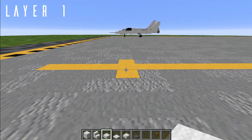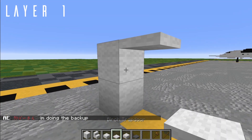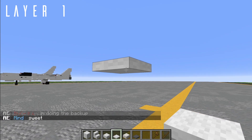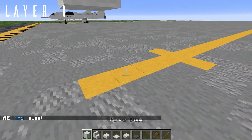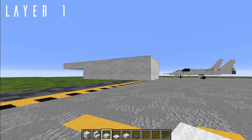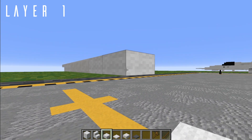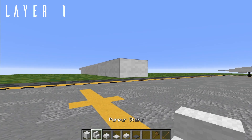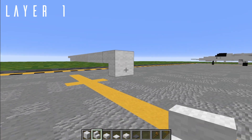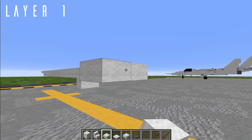Alright, so to get started, we're first going to come up two blocks with a birch trapdoor — this will be two blocks above the ground. I'm going to come back two white top slabs, three quartz top slabs, another two white top slabs, and then a forward-facing white stair. Come back three more white top slabs and make a tee.